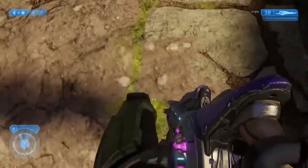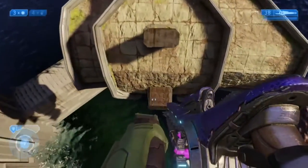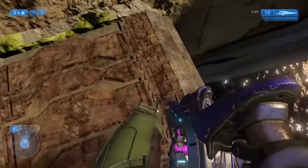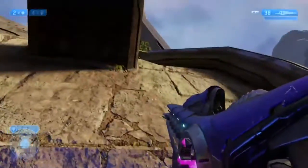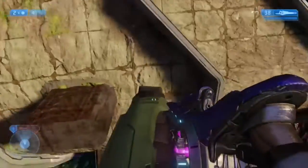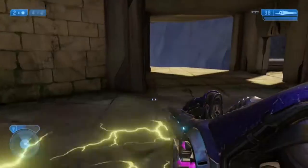Place a grenade here, I use plasmas because they have a better fuse time, and then just hop onto this ledge here, wait for your energy shields to recharge so you don't kill yourself whilst grenade jumping, and then hop up to this next level here and then walk to the back of this building.